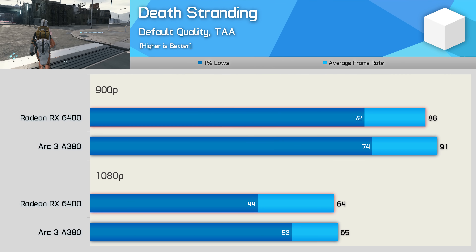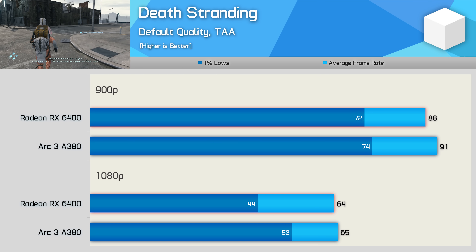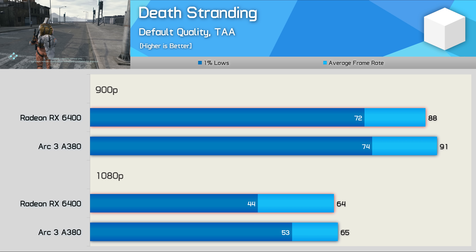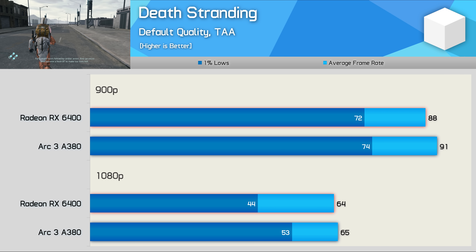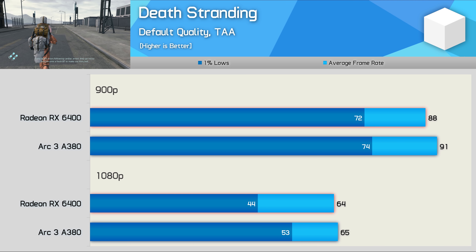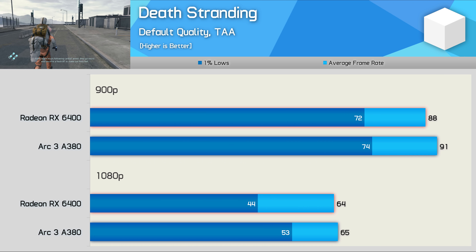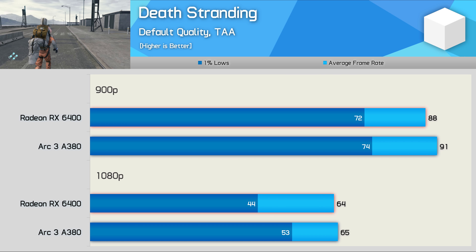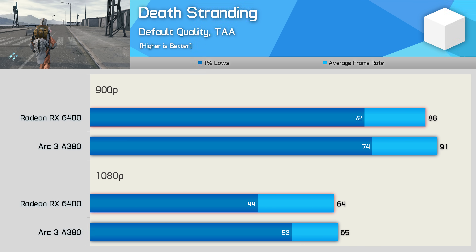Starting with Death Stranding, we find comparable performance between these two GPUs — not a bad result for the A380 if it ends up costing around $50 US less than the RX 6400. At 900p the Intel GPU was about 3% faster, and at 1080p average frame rate performance was much the same, though the A380 did offer 20% stronger 1% lows.